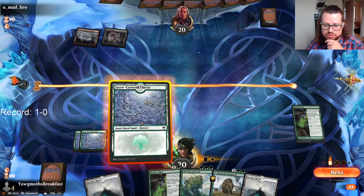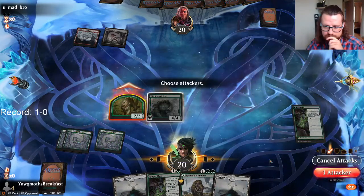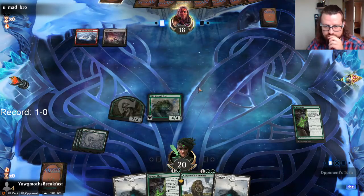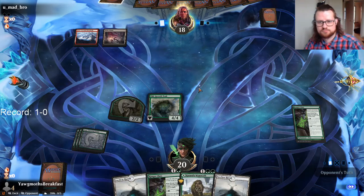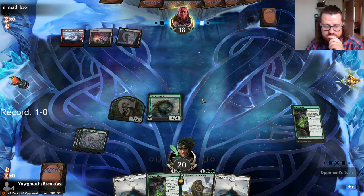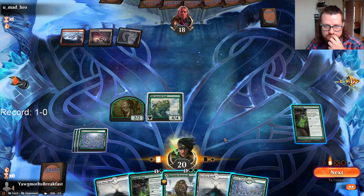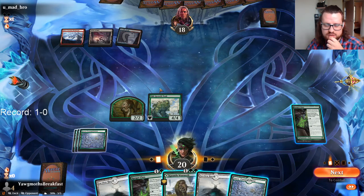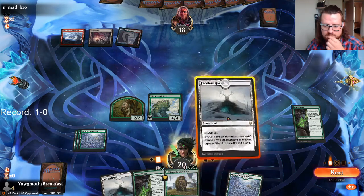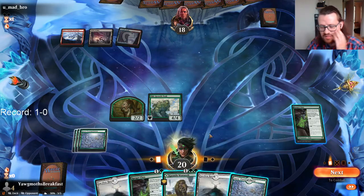So I think I should still just overdraw. There's blue mana — okay, there's blue mana. So what do we play here? Mammoth, or activate Ranger Class, play second Ranger Class?